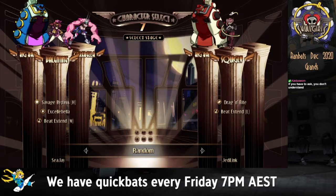Jedi is using the classic Dragon Bite and Beat Extend. His assists are good at counterbalancing each other — Squiggly's assist is good for Big Band, and Big Band's assist is good for Squiggly, so he can get charged. It's a good anti-air and a 'don't mess around' assist. Let's just jump right in.